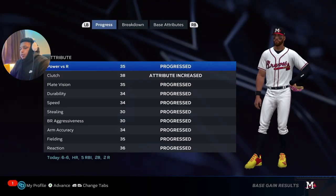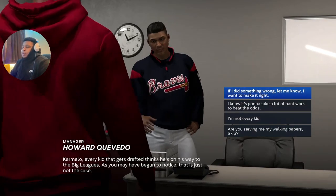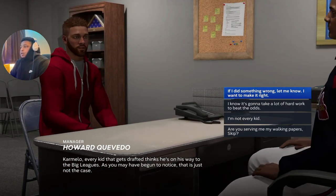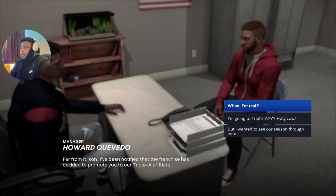Collect rewards, advance. There should be a cutscene here — and there it is. He calls me into the office. When you get this cutscene, you know you're getting called up. You can say whatever in the dialogue — I don't think it matters. I'm going to Triple-A.